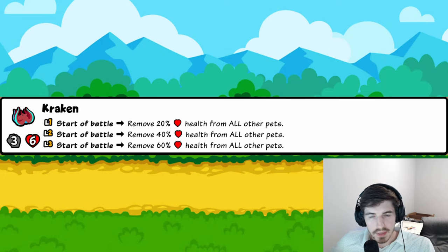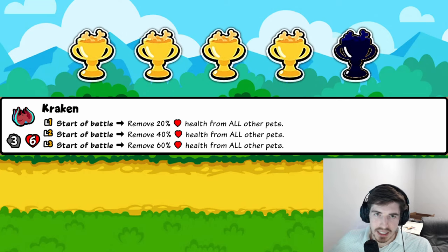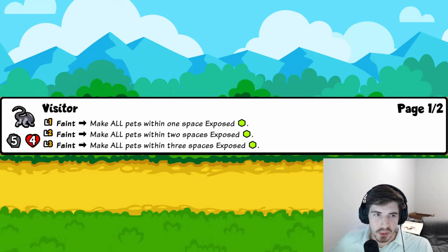Tier four: Kraken — I can't tell if it'll be broken or just pretty good. It only works for certain builds; you're not putting it on a huge team-wide scaling build. But with good summon synergy, if you take 60% off a scaling team's health you eliminate their whole livelihood. Four trophies — easily could argue five in the right setup.